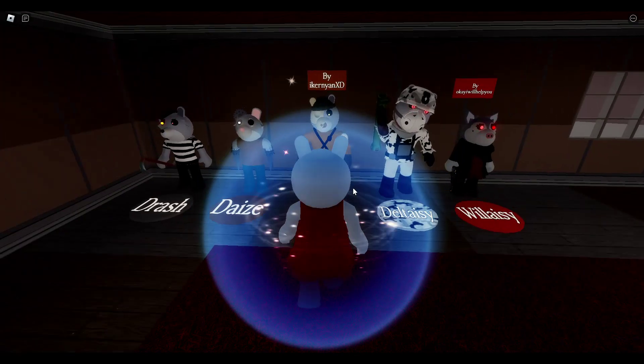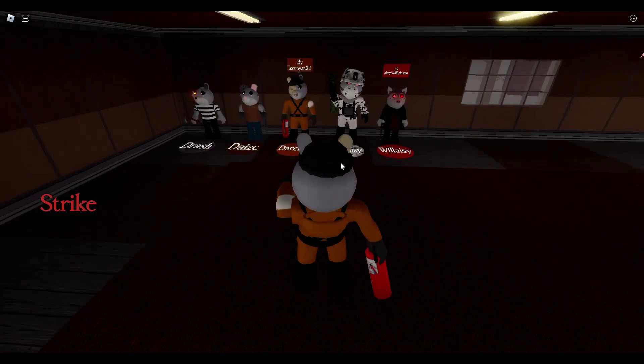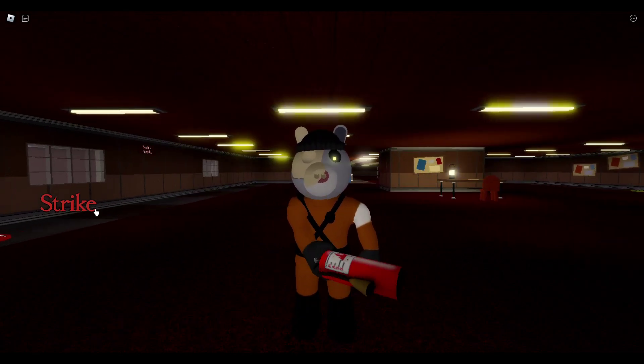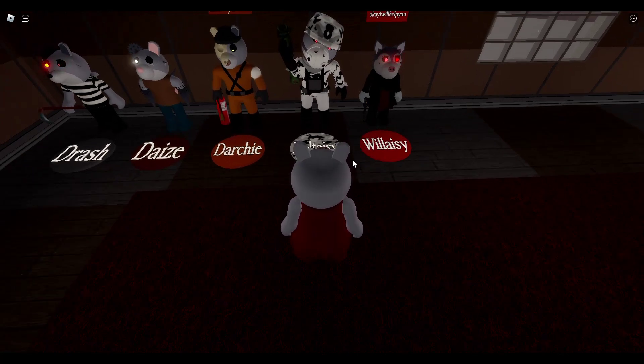Then we have Darchie — I guess Archie but Daisy. This is where the theme was coming from — this was made by Pixel, the guy who made VHS Archives. He made Darchie. That's pretty cool — I like the animation, it's different from the original jumpscare.